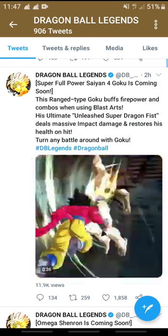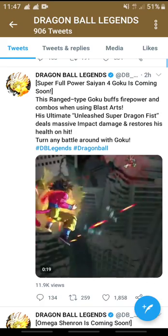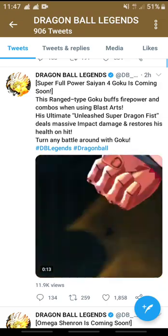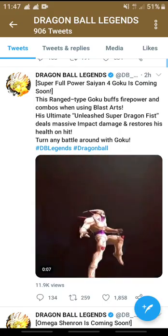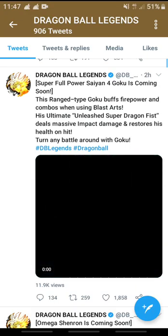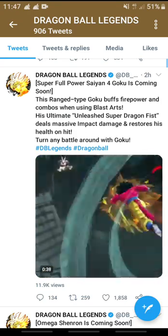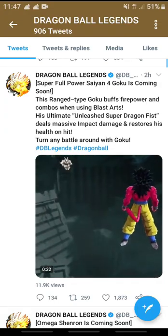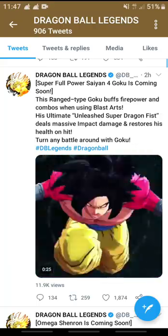His ultimate, Unleashed Super Dragon Fist, deals massive impact damage and restores his health on hit — turn the battle around with Goku. So once his ultimate arts lands, he's pretty much going to heal up, which is good if his health is on the line. And the more blast arts cards he uses, the stronger he gets — every blast arts card used he gets stronger.